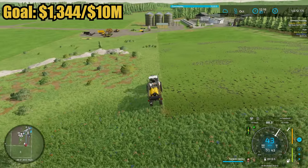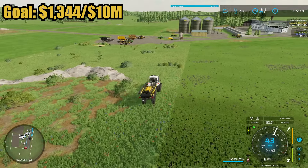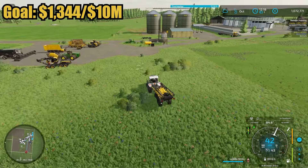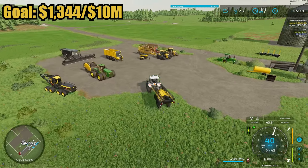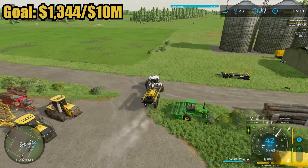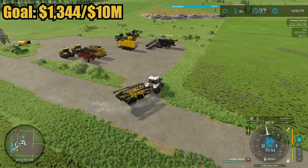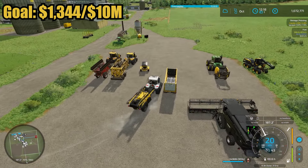All done with the herbicide — fields are looking good, no more weeds. We are ready to jump ahead to November and get some eggs sold. I'm kind of worried about the wheat situation though. I put 100,000 in the pen and I think I've got right around 80,000 left in storage. It doesn't sound like much but it also sounds like plenty — I'm just not sure.